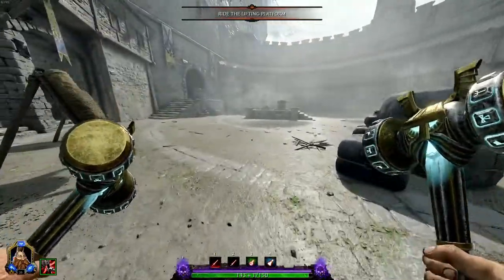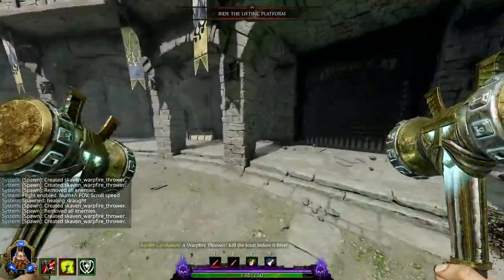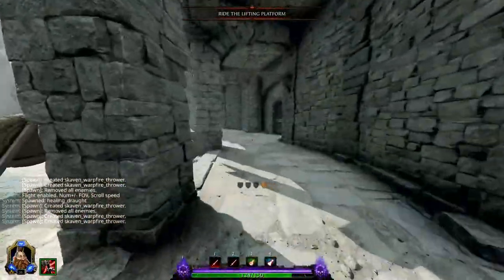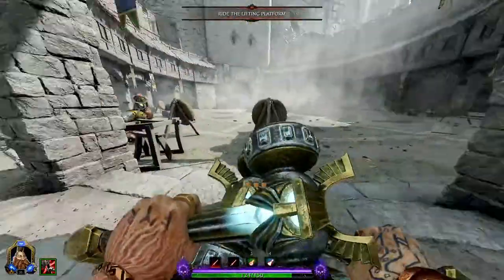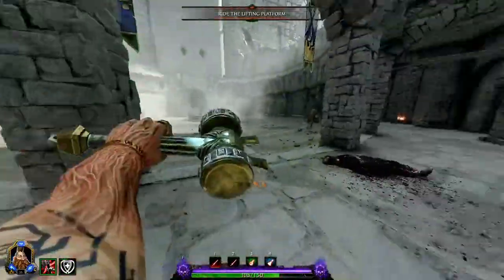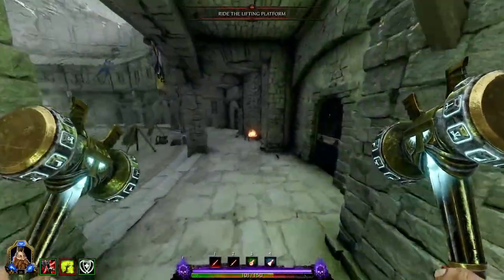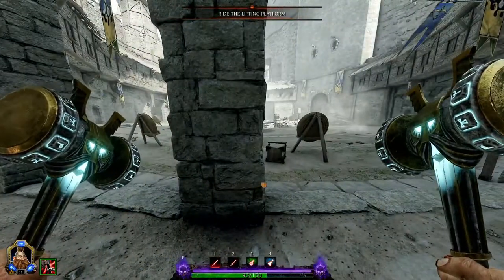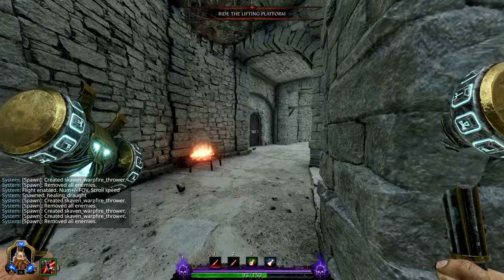Another little tip: if you're fighting in a horde and you need to kite around, what you can do is jump as the warp fire is shooting. You will take damage while you're doing this, but you can get close and then jump. So if he's mixed in with the horde and stuff like that, you need to make space — you can just kite around and jump. Obviously you will take damage, so I don't suggest doing this all the time, but if you need to, you can use it to make space.